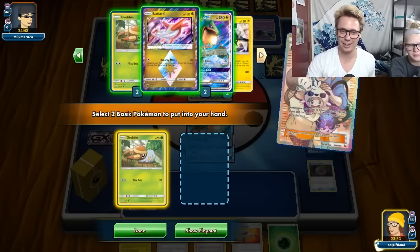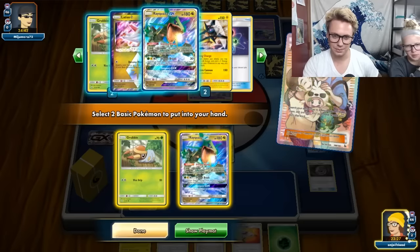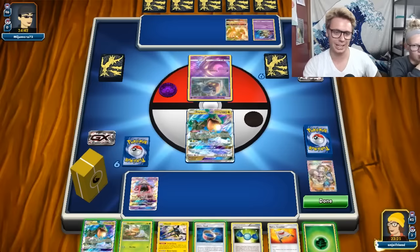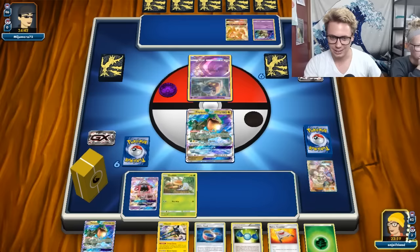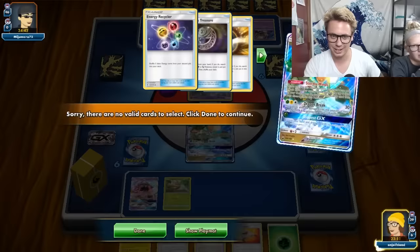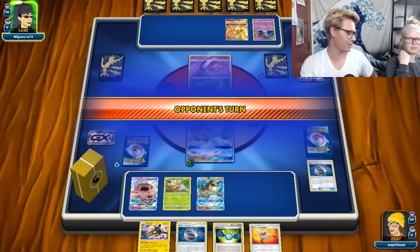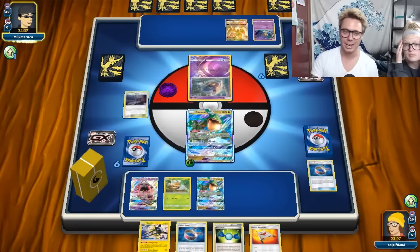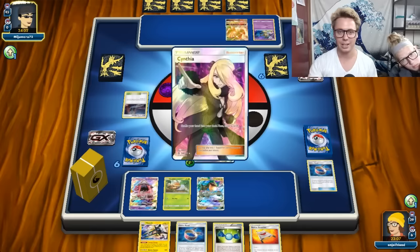I think Grubbin Ray with Fan Club. I wouldn't use Rayquaza's ability right away, but then I have a Rescue Stretcher to potentially get a Lele or another Ray. Let's attach and then pass and see what my opponent does. Next turn we get to evolve into Vikavolt and then Strong Charge then Tempest - so that's pretty good. My opponent Cynthias to start the game. Excellent - it was not a Judge or a Marshadow.